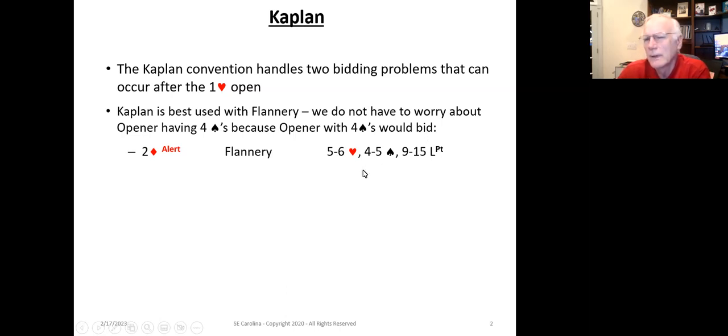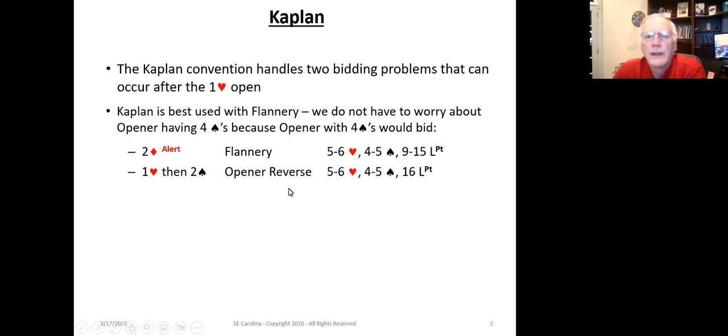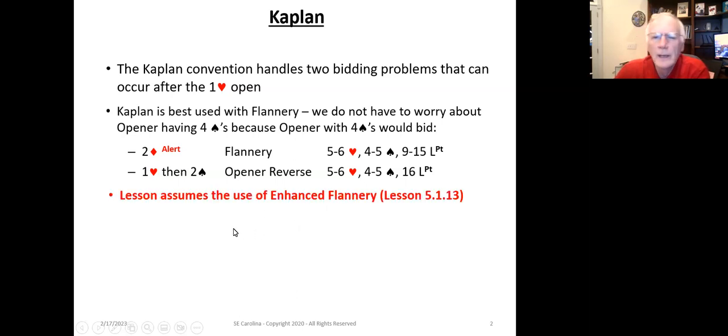With five hearts and four spades and nine to fifteen points, our partner is going to open two diamonds. We don't have to worry about the responder overcalling one spade with four spades and typically nine to fifteen points. And if our partner is stronger and planning on doing an opener reverse, that takes care of the rest of the situation where there's five to six hearts and four to five spades. Now we're going to assume that we're using enhanced Flannery.